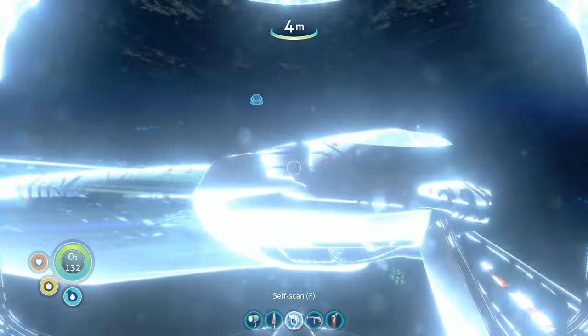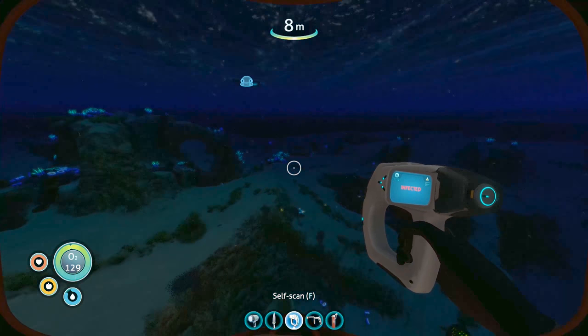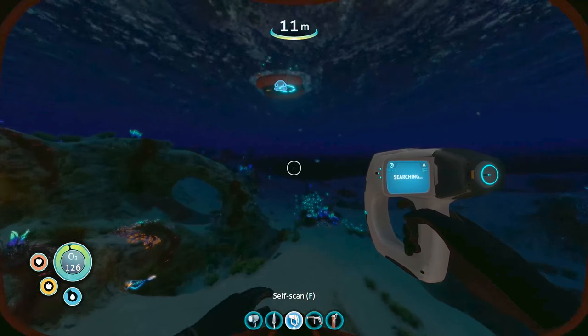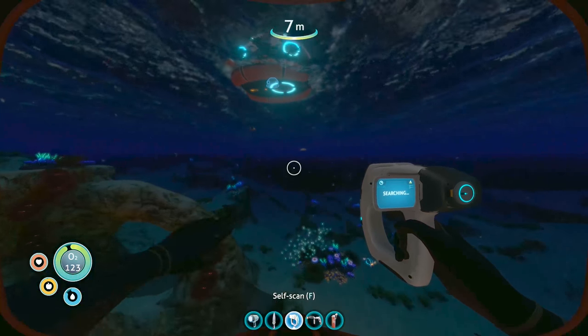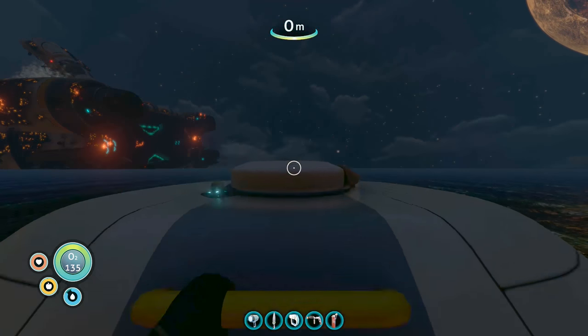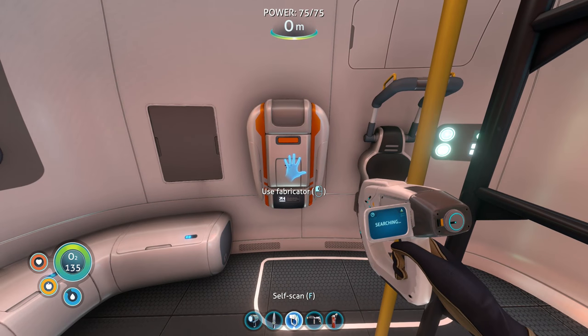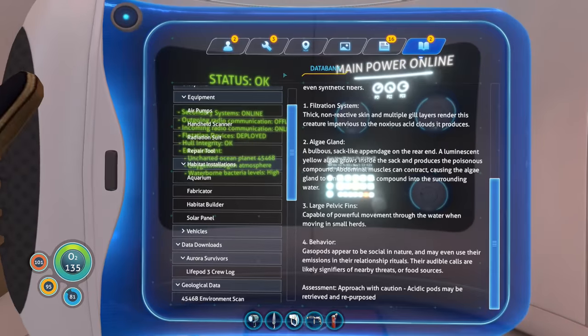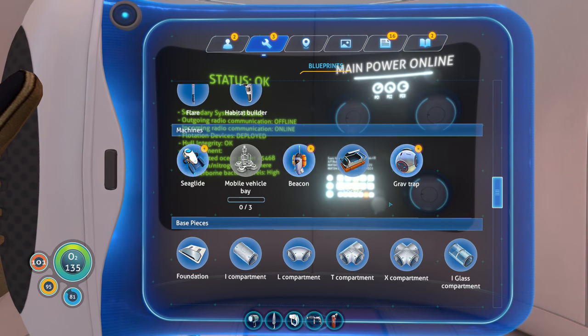Let's do a self-scan and see how we're doing. I'm still infected, but I seem pretty healthy - full health bar, full hunger, basically full water. Just need to drink a little bit of water from my bladderfish friends. Actually, don't even need to go back inside because now, you guys remember, we know how to make a sea glide now, as well as the beacon.